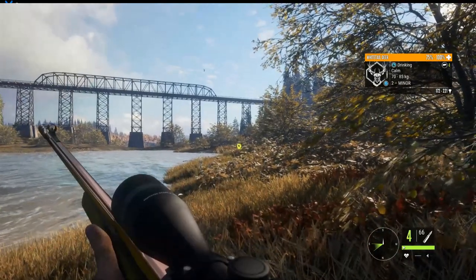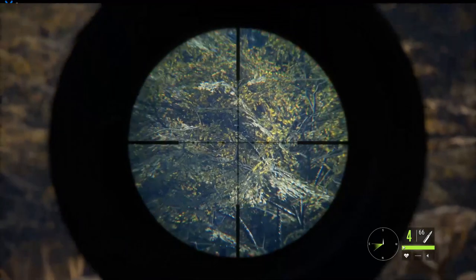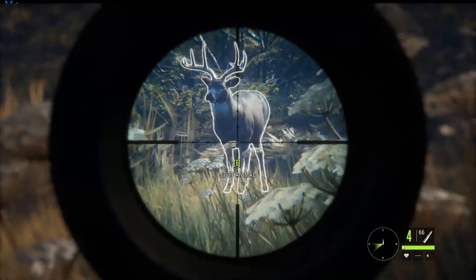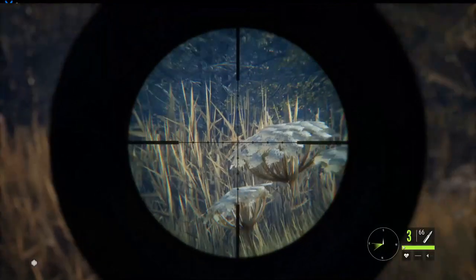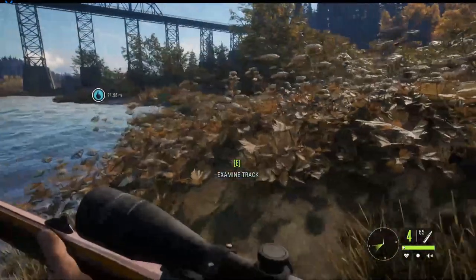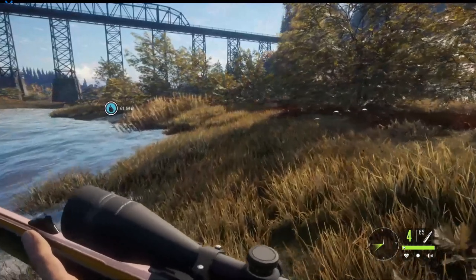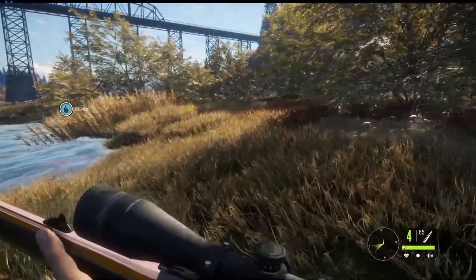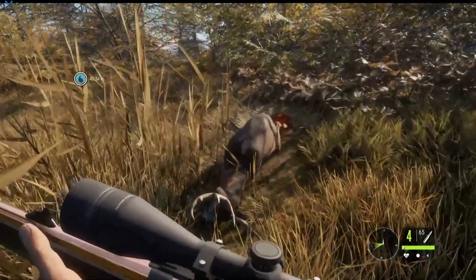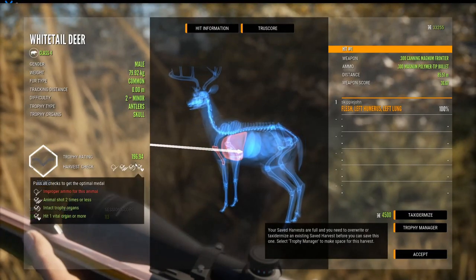We've got the new gun and decided to test it out today. We put one through his shoulder into his lung. Normally you'll find the whitetail on the other side of the lake, and usually under the bridge, but I'm not complaining. There he is — he went straight down. I think that was a hard shot actually.